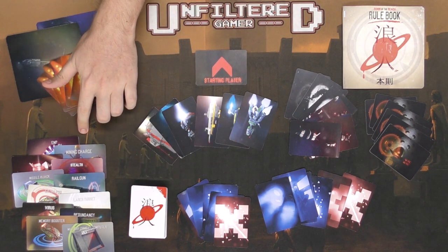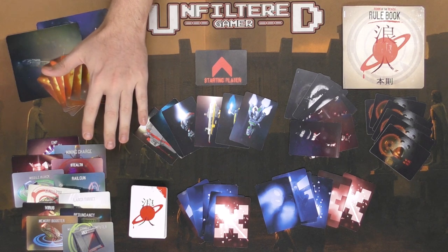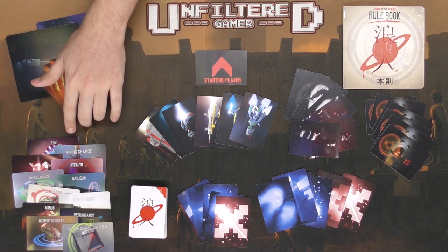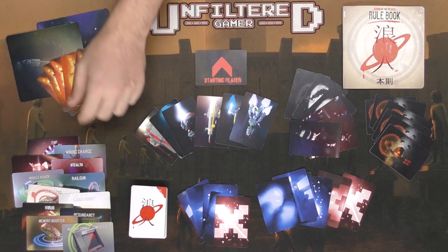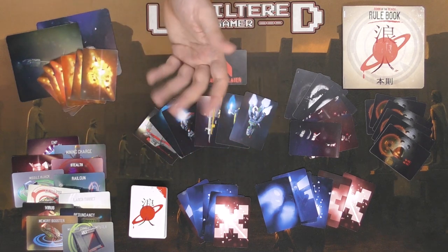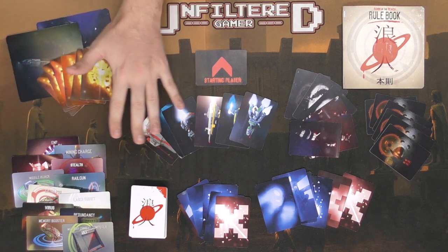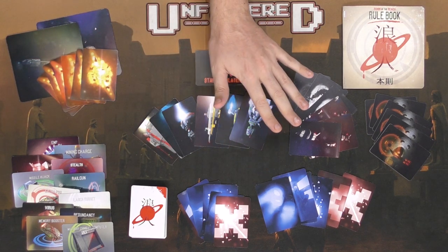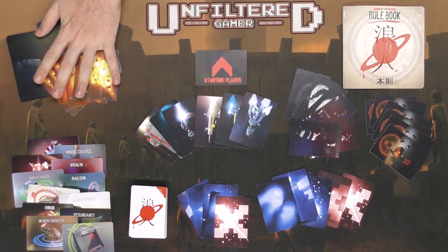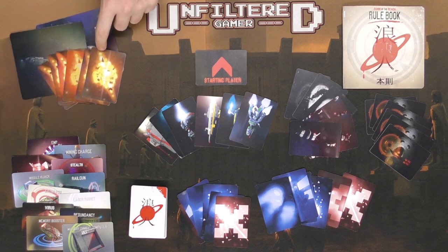There are also special super ability cards that you use once per game. They range from EMPs and military combat computers to a railgun, stealth virus, memory booster, and other things that can help you win the game. But once they're used up, that's it — the card stays in your hand as a bluff but is no longer usable. These other cards here are for extra variants, including capital ships and large asteroids you can choose to play with.